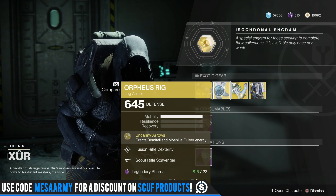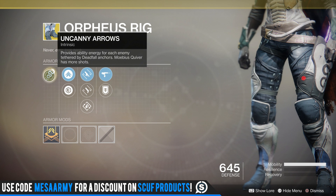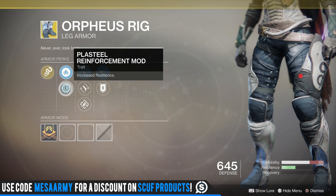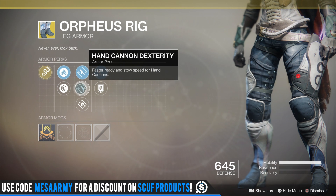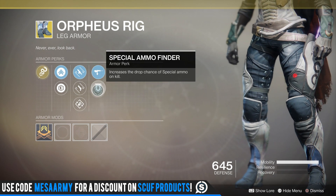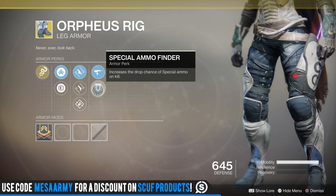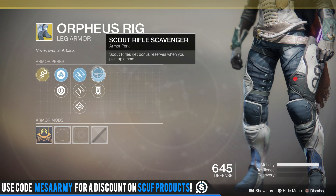Orpheus Rig is all I use in Gambit and Gambit Prime for the Hunter — for the Night Stalker. It provides ability energy for each enemy tethered by Deadfall Anchors, and Mobius Quiver has more shots. The rolls are Mobility, Resilience, Fusion Rifle Dexterity, Hand Cannon Dexterity, and Outreach which reduces melee cooldown when using your class ability. We also have Special Ammo Finder — I like that on any piece if I'm running a shotgun — and Scout Rifle Scavenger.